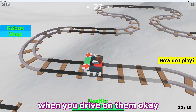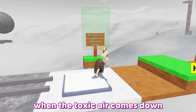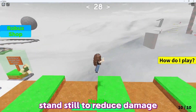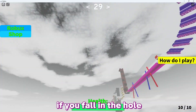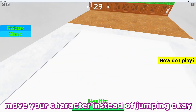The black tracks start to disappear when you drive on them. When the toxic air comes down, stand still to reduce damage — I guess it doesn't want us to jump. If you fall in the hole, move your character instead of jumping.